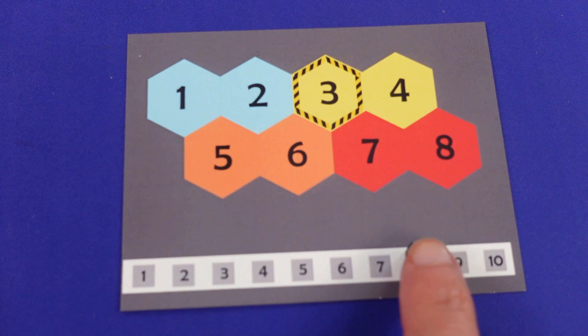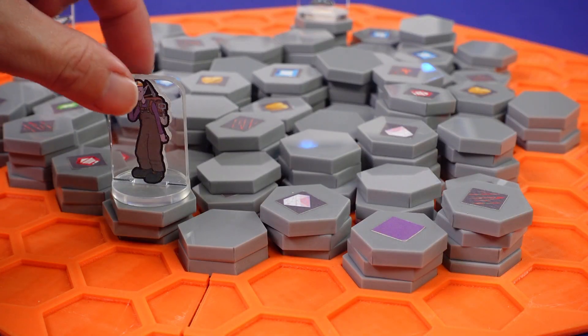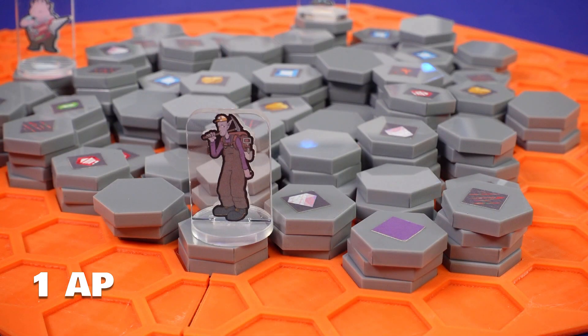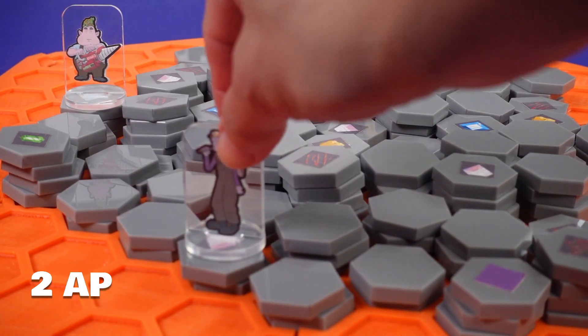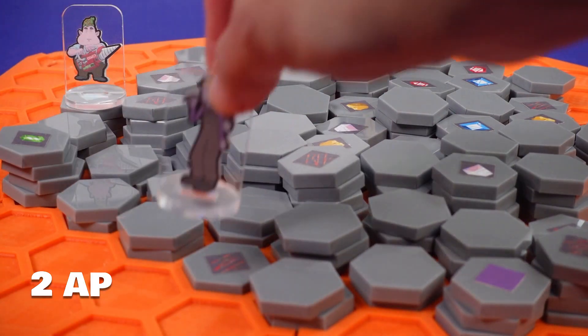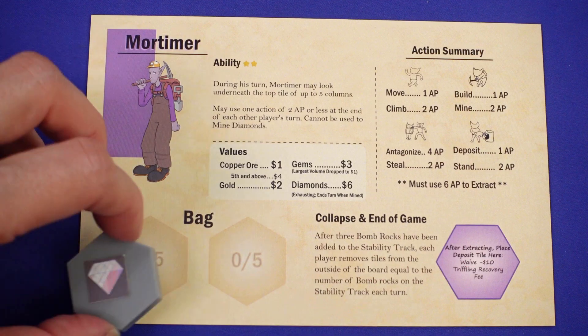The game takes place in turns. On your turn, you have 10 action points to use however you want, but mostly you'll be moving and mining. It costs one action point to move either across or down one step, or two action points to climb up one step. And it costs two action points to mine — to dig up either the tile you're standing on or a tile you could legally move to, and add it to one of your bags.